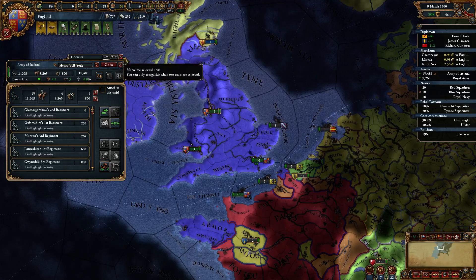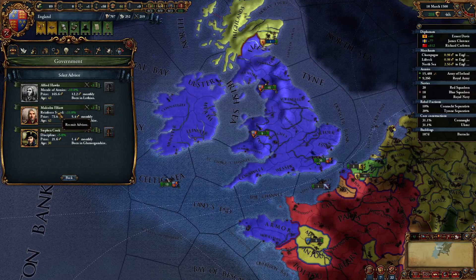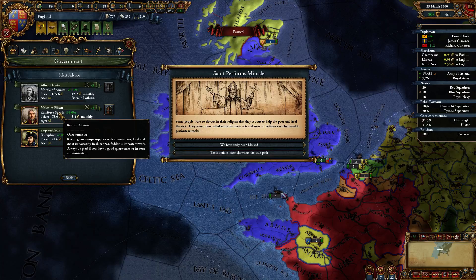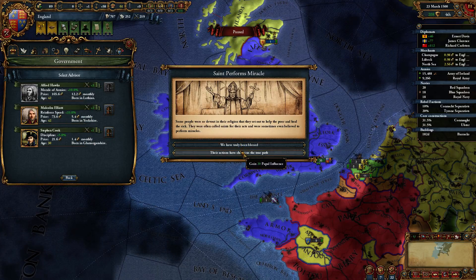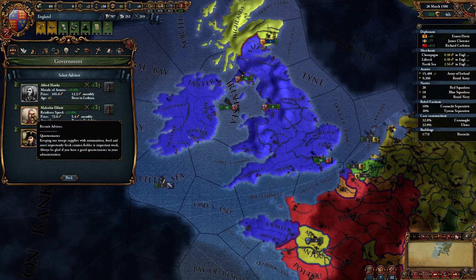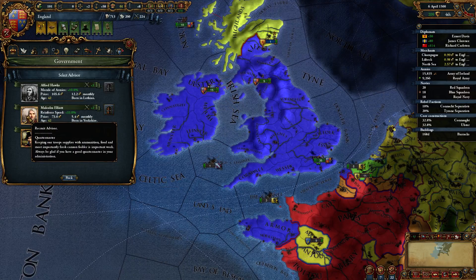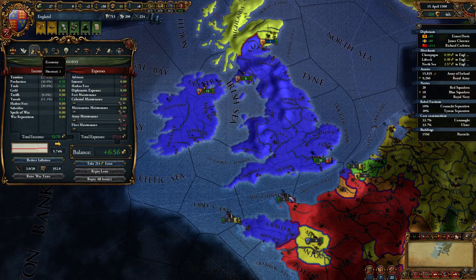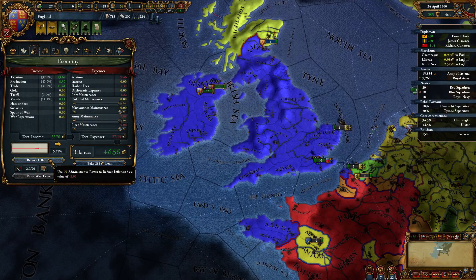We lost an advisor. Reinforcement speed. Gain one stability or papal influence — I need the stability. This guy will give me two more military points, or one more military point a month — I think I'm going to go for him. That might affect my budget a little bit.